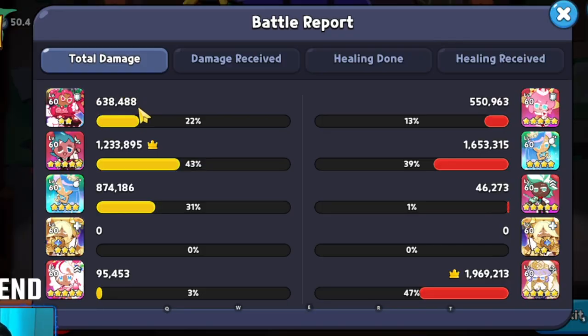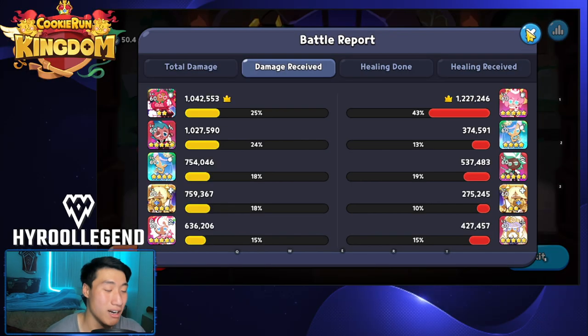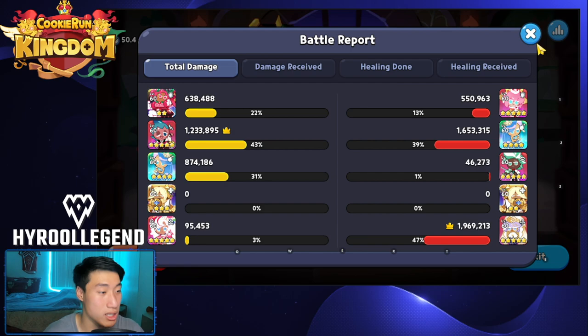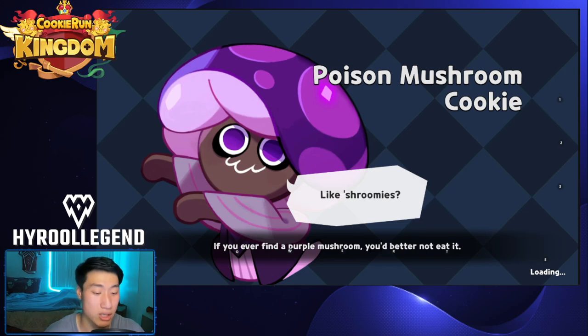Hollaberry is doing about 638,000 damage. Crepe doing a little less than that. Damage received: 1 million. Sorby took a million too, and Crepe took about 1,227,000. So that's going to be it. I have a feeling Crepe might actually do better against this team, so I'll be back with Crepe.